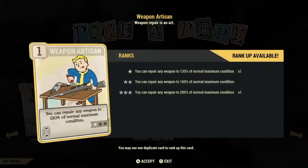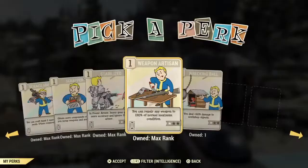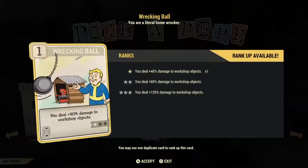Last we have Wrecking Ball — in my opinion this card has become useless. Not a lot of people go and attack other people's workshops, and that's basically all this card does — it gives you more damage while attacking people's workshops. Of course if that's what you want to do, this is the card for you. We'll now be moving to the Agility perk card section, one of my favorite sections.